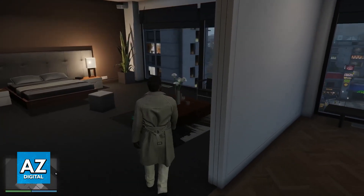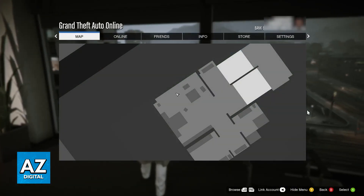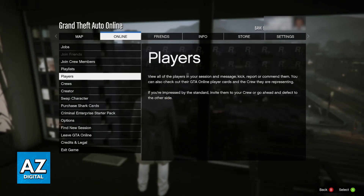As you might know, if you are in a GTA 5 Online session, you will be able to open up the menu, switch over to Online, and then go over to Players, where you can see all of the players in your current session. This is going to be the primary way of adding friends to your GTA 5 Friends list.